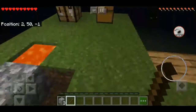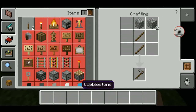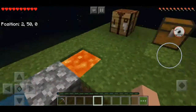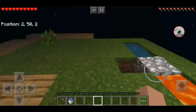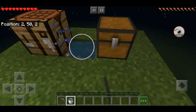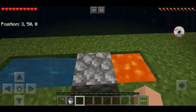Another stick — okay, perfect. Alrighty, let's start a farm. I guess we can just do it right about here. Actually, an even better idea: let's make infinite water — is what I meant to say. Sorry, I misspoke for a second.